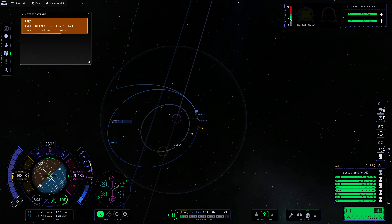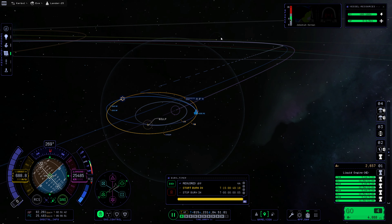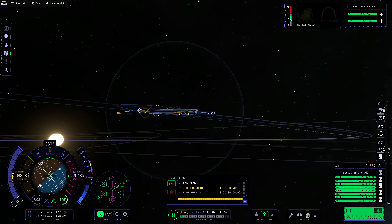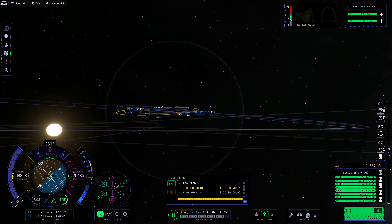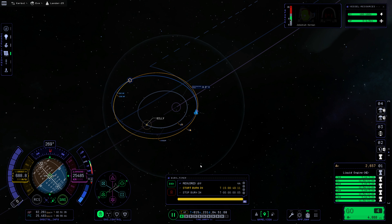So I want to set Gilly as our target, and we're going to have to change our inclination a fair amount here — 11 degrees. Yeah, that's not surprising. So this inclination change — that's not so bad actually. Wow, this is way cheaper than I expected it to be. So right about there, 44 meters per second. I mean, this is a pretty wide orbit, so I guess that makes some amount of sense. But wild. We'll absolutely accept that — that's wonderful. So 44 meters per second is really not bad at all.